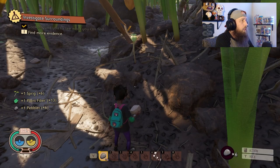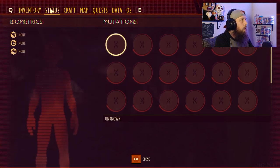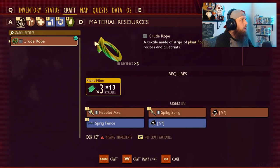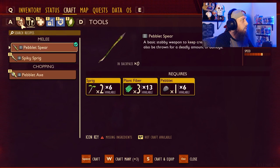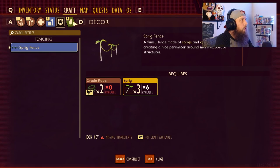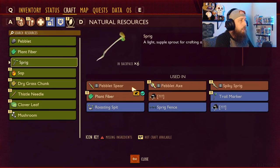This is your inventory — on PC hit Tab to bring it up. You can see everything on your character, you have a hotbar down here, and this shows your raw science total. Up here are your stamina, thirst, hunger, and health. You've got tabs for craft — including tools, material resources, consumables, storage and utilities, and decor. The resources tab shows everything you've gathered and what recipes they're used in.